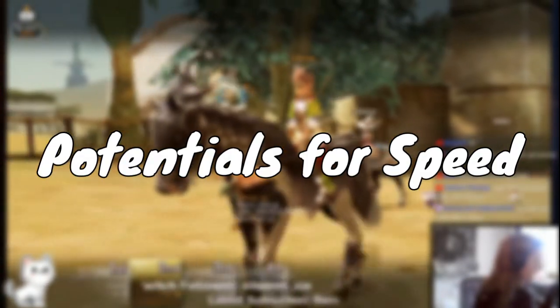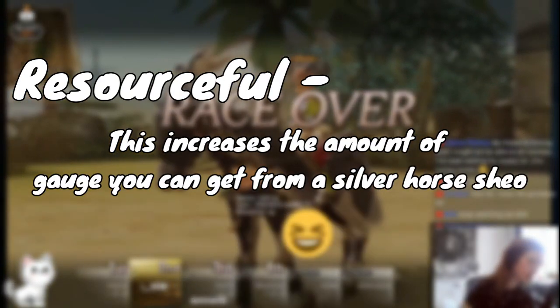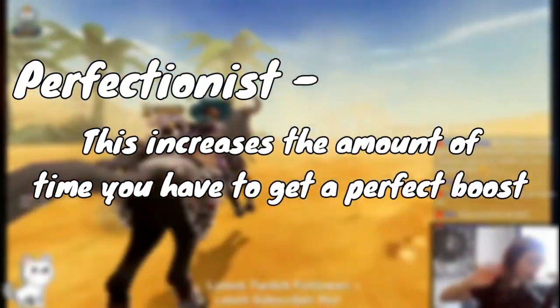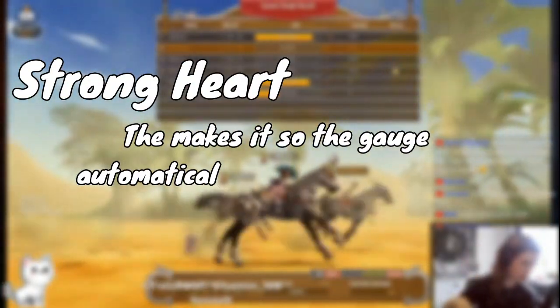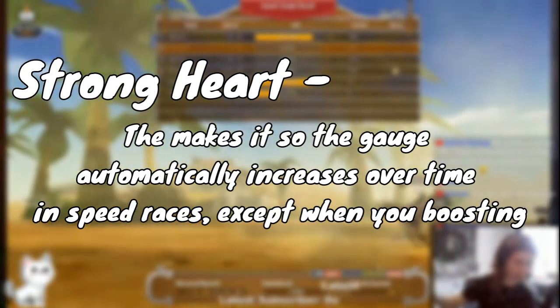And these are the ones that are good for speed: Resourceful, which increases the amount of gauge you can get from a silver horseshoe; Perfectionist, which increases the amount of time you have to get a perfect boost; and Strongheart, which makes it so the gauge automatically increases over time in speed races except when you're boosting.